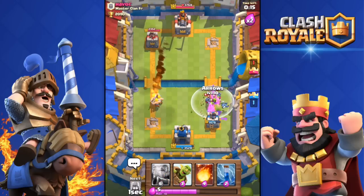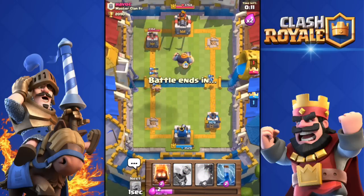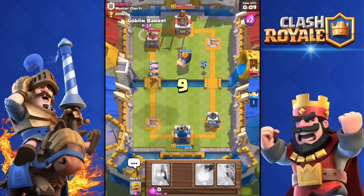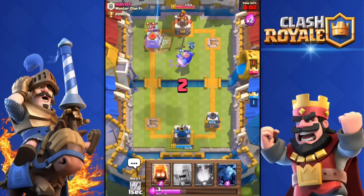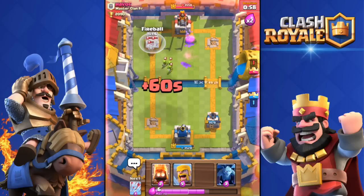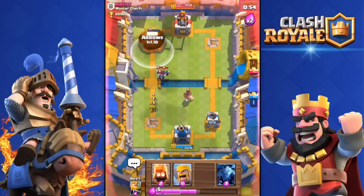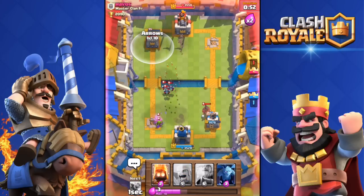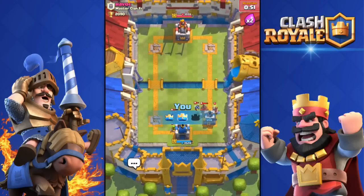I'm going to Arrow his stuff. He's going to Fireball my Barbarians. I'm going to throw a Royal Giant and a Goblin Barrel. He dropped his Cannon — not going to do much. He actually wasted his Zap Spell on my Royal Giant. His tower is going to go down — only 300 health. I got it in a roundabout way with Fireball and Arrows. There we go, got the win again, 2 to 1.